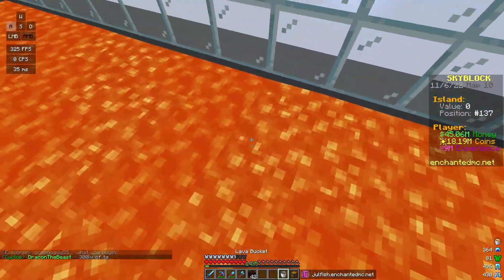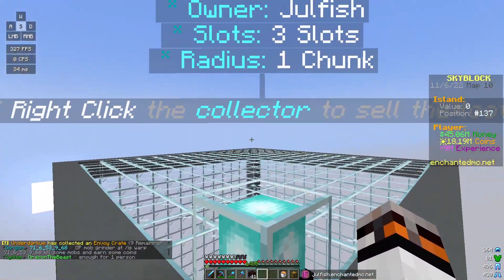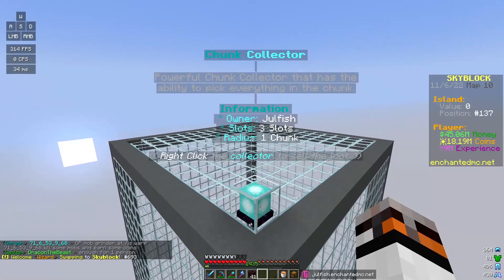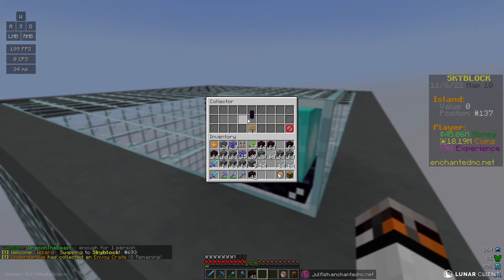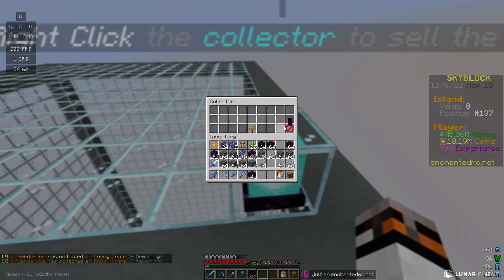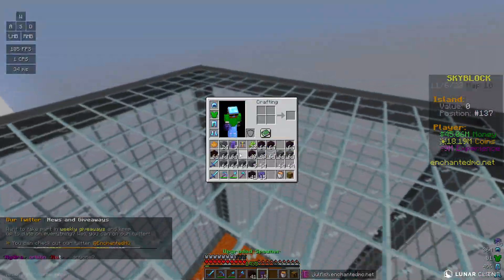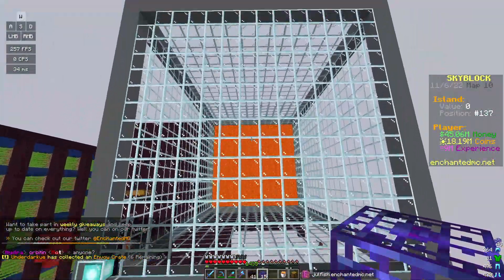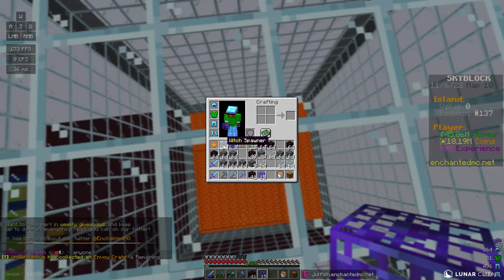We're placing down the chunk collector we bought for 50 million coins — there we go, it has three slots. I'm going to place this up and then place down the creeper spawner. There's not really a center point, so I'm going to try and put it as center as possible.